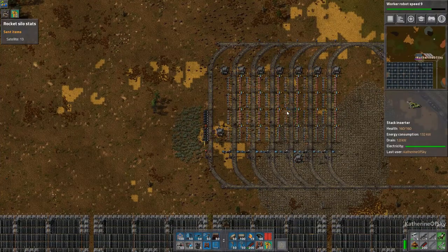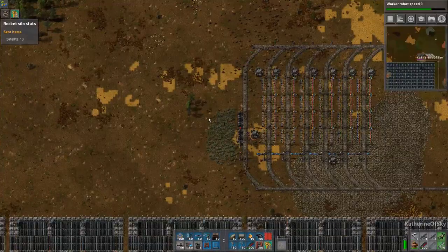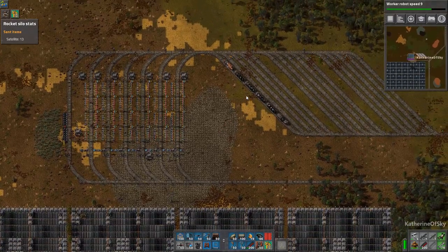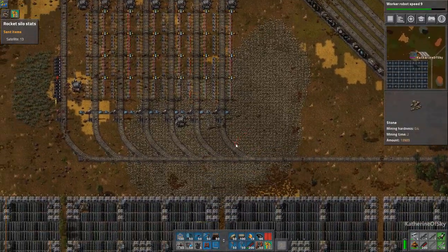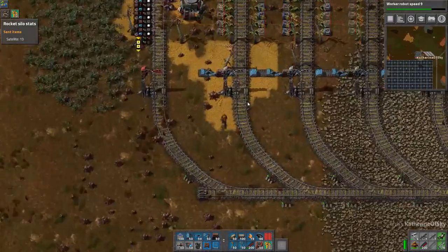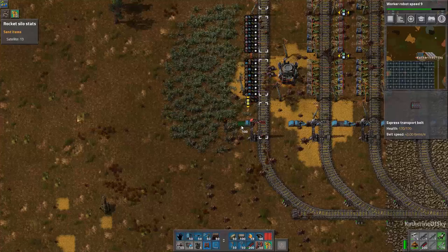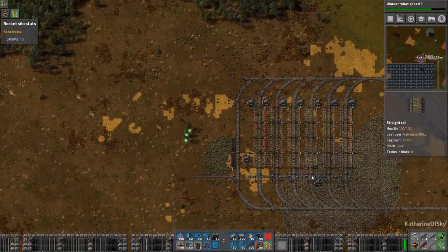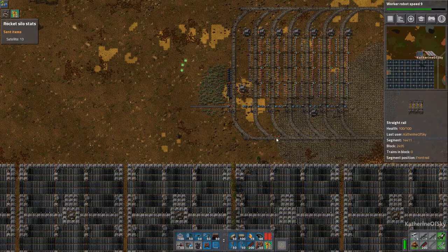We have kind of a rudimentary system going here. I'm quite happy with the train station so far. I think in the next episode, we'll get the fuel made for the trains coming through here, and then we'll go and either do the other station first or do some smelting. Anyway, thank you so very much for joining me. Take care of yourselves and each other, and I'll see you next time.